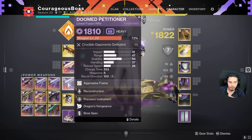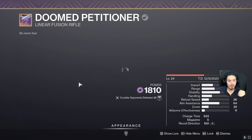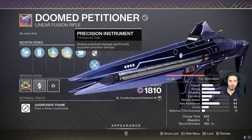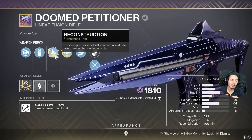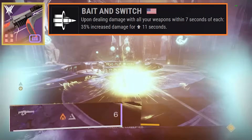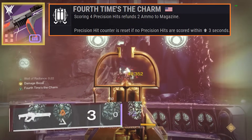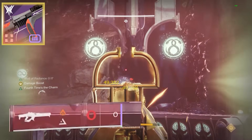The main focus of this video will be the one with reconstruction and enhanced precision instrument. The reason is that these two perks serve the same purpose as the perks from Cataclysmic. Precision instrument is a free damage boost, and reconstruction is a free ammo-in-the-mag boost. On Cataclysmic we have the same: Bait and Switch is a free damage boost for solo players, and Fourth Time the Charm enhances your magazine for free — it gives you ammo from thin air. That's why it is crazy and overpowered.